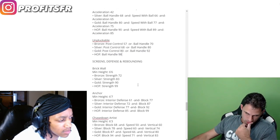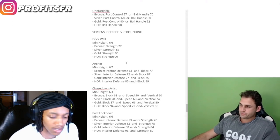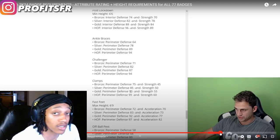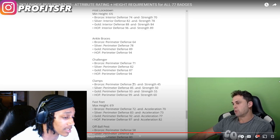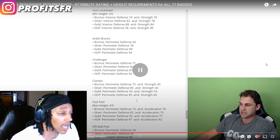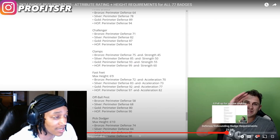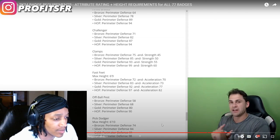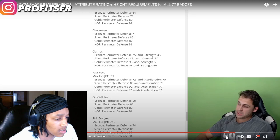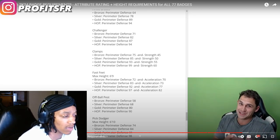Screens, defense, and rebounds — the last category. Brick wall is strictly off strength, 99 for hall of fame, 90 for gold. Anchor — minimum height 6'7". I don't pay that much attention to defense. You do have to invest some into strength to get clamps, and clamps help with bump animations. Acceleration affects getting certain defensive badges even though it doesn't affect how you slide your feet. Your lateral quickness is still tied to your perimeter defense.